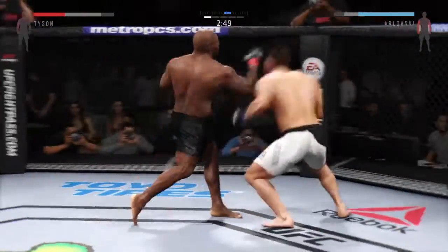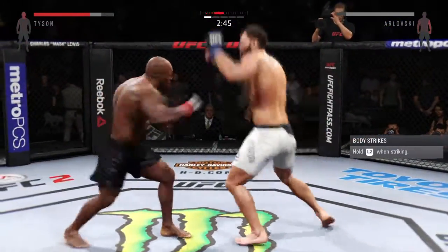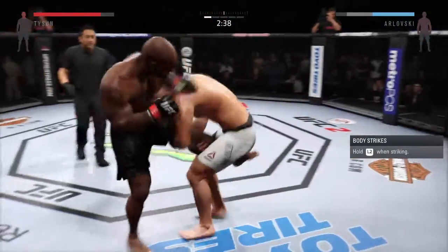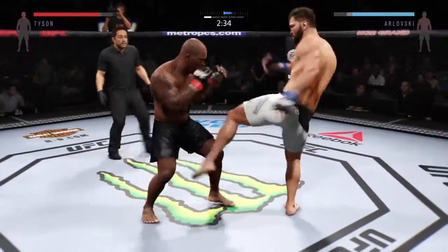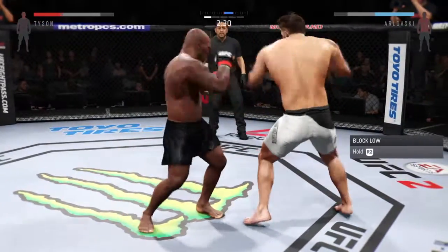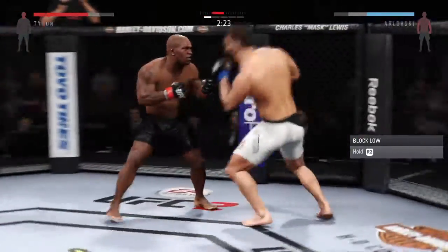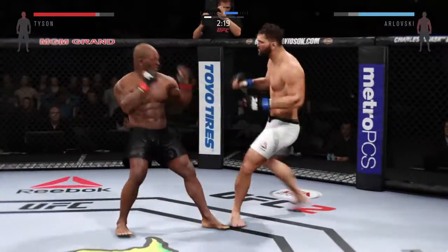He'd take him with that hook to the head. Good combination. Both of his eyes are looking pretty small. Flying knee! Boom — big uppercut. Set it up, set it up, set it up. That hook did damage. Good slip of that punch. Trying to grab the leg, and he does. And he eats a kick.